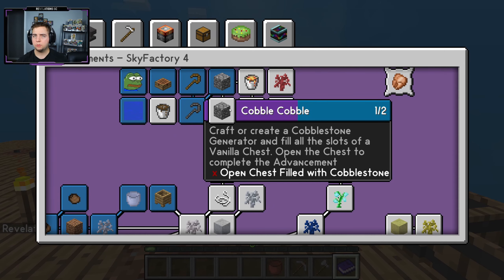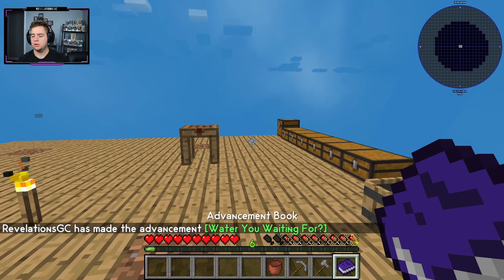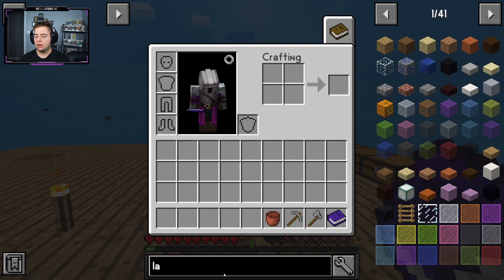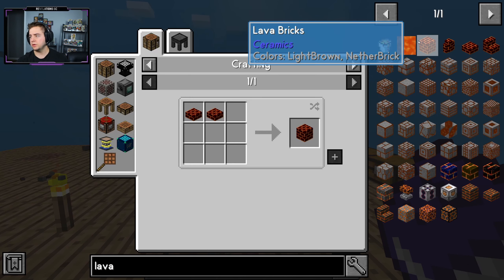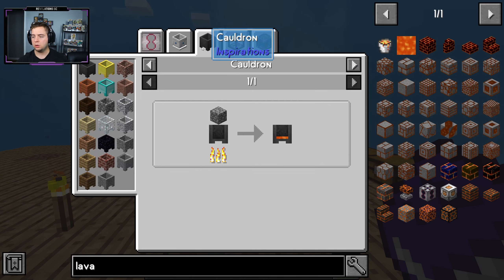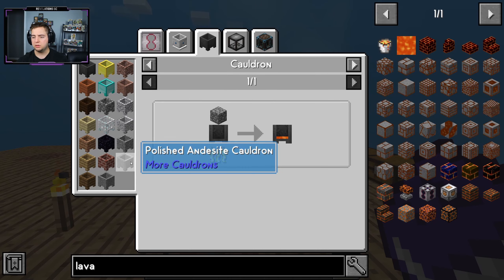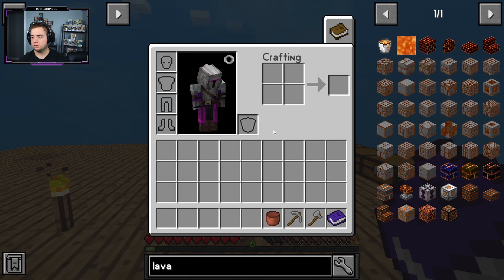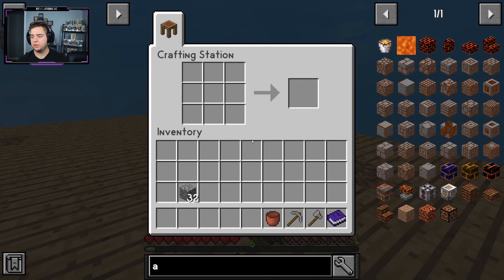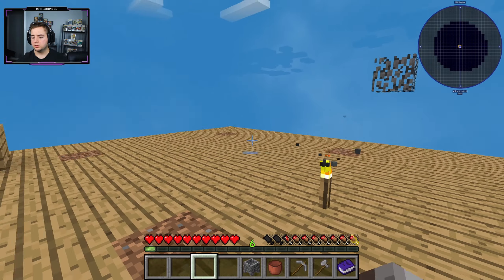Next is cobblestone, but we can't do that until we get a generator. We also need a hot cauldron but I don't know how to get lava. Let me look it up — we can get lava from a cauldron by putting cobblestone into an empty cauldron. And to make a cauldron we just need stone, so let's craft one right now.